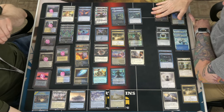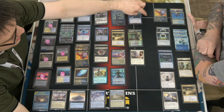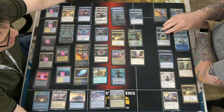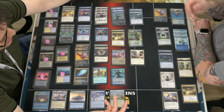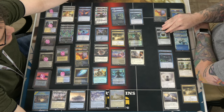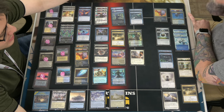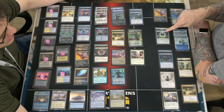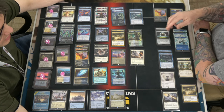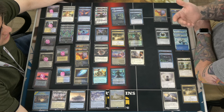In the sideboard we've got the fourth Veto to make the playset, two Damping Spheres — which come in against Lotus Field and Mono Green. They were originally here for Green because nobody was playing Lotus Field. Ian's been playing Mono Green and it's basically turn three generate fifteen mana, so you gotta draw the Damping Sphere. It pretty much locks out a Lotus Field player, and I can play around it so I don't tax myself.